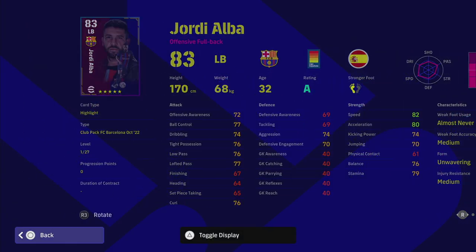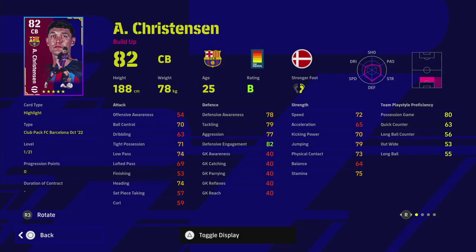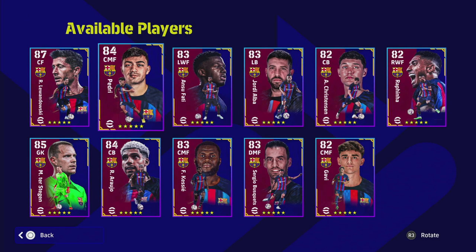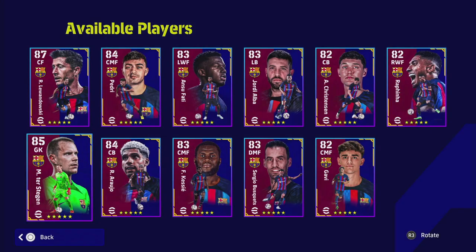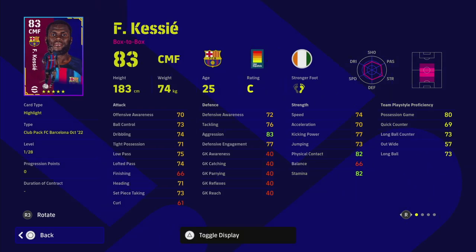Christensen has a B rating, fairly average stats, and 21 levels - we're not going to focus too much on him because there are a lot of standard center backs available. Ter Stegen has standard form, so for a goalkeeper his reflexes are okay but you're not going to get high 90s in most goalkeeper stats apart from reflexes and maybe awareness. Those goalkeepers are a dime a dozen if you've got 100k to spend.